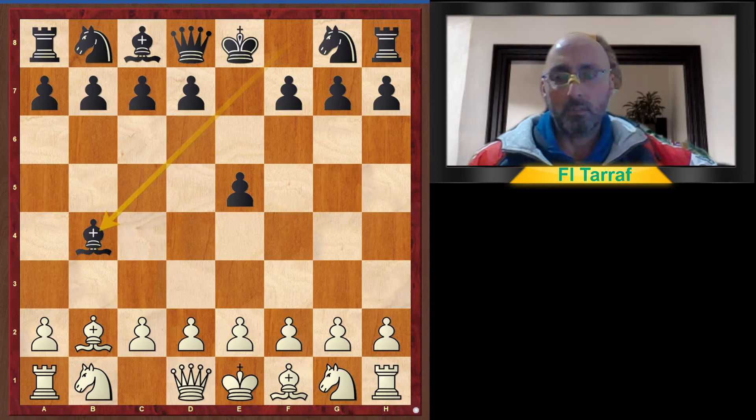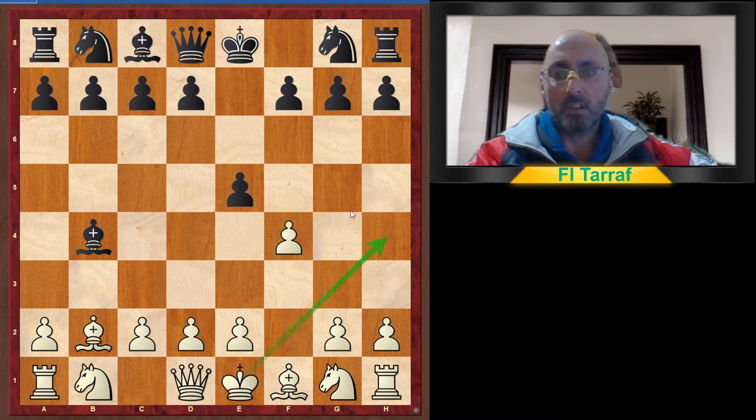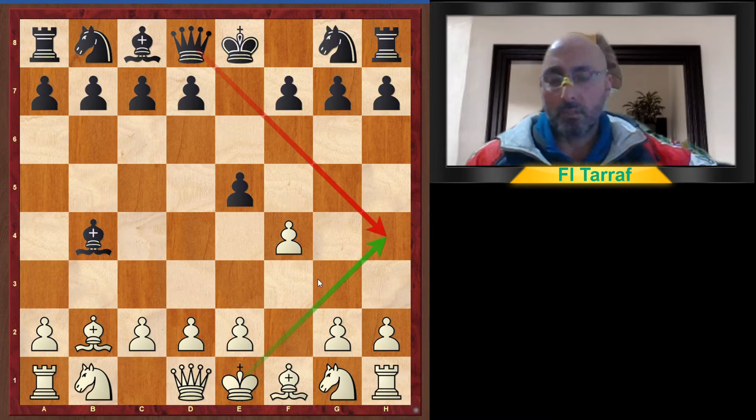White starts with an irregular opening: e5, Bishop b2, and Bishop takes b4. Now white plays f4, which is not a good move because it opens a diagonal that is dangerous for the king, and white is not developing any pieces. White hopes for black to follow his trick and start making mistakes.